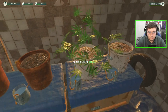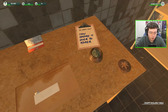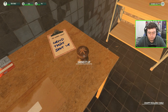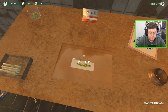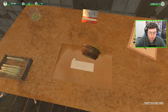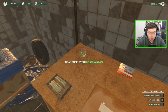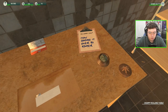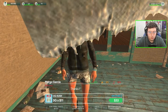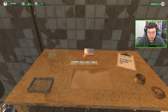Nothing more to plant, continue on. Getting these joints rolled up to hand out to our good friends on the street. There we go — six joints rolled, seven grams of Life is Good left. Pick them all up. Sales, sales, sales for days!